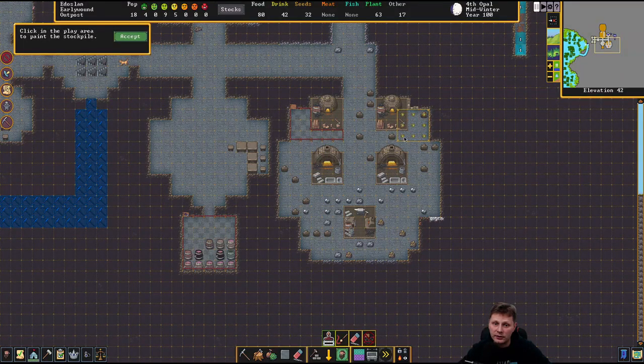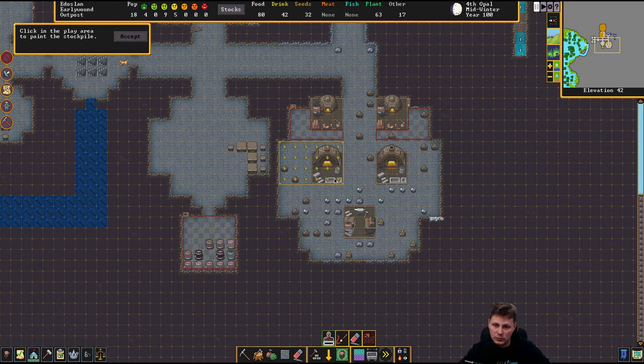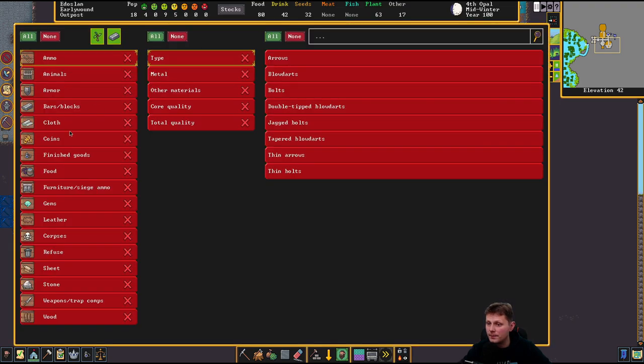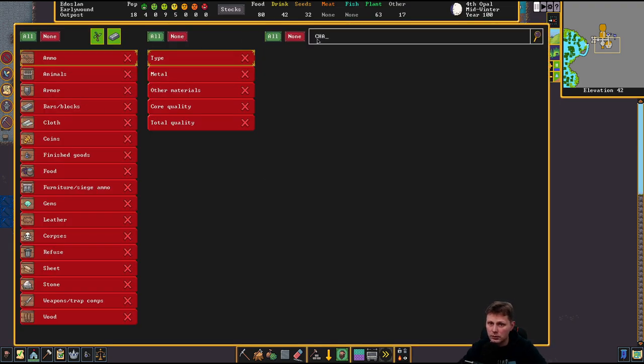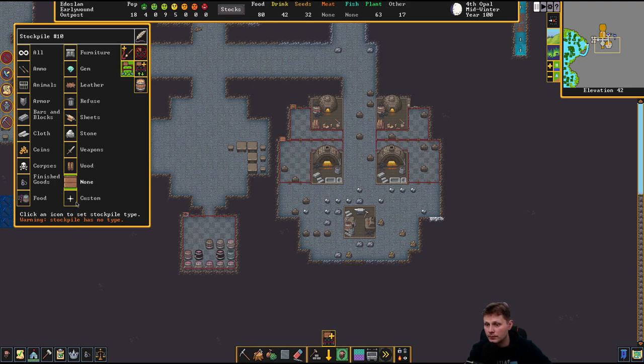Accept that. And then add the same thing over here. We need wood or charcoal, and we can actually add the charcoal over here. So we'll add wood over here. Then do this. And we'll do the same thing over here. That is going to be charcoal. I'll look at it like this. That's it. I think it is going to be — is that a wood thing? No.